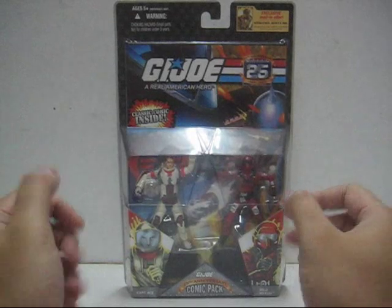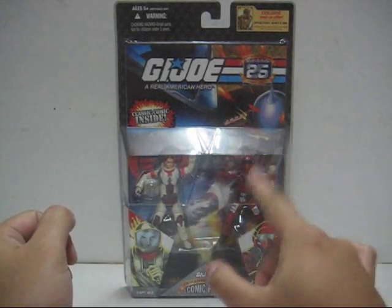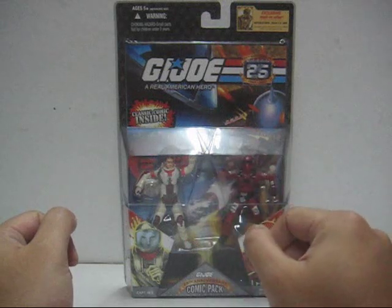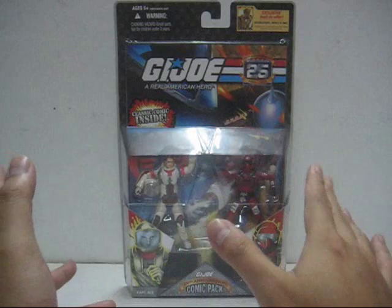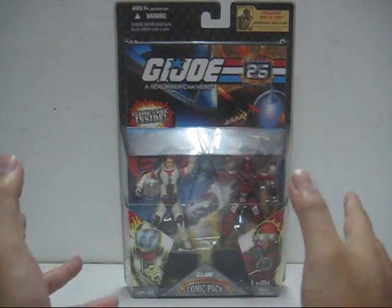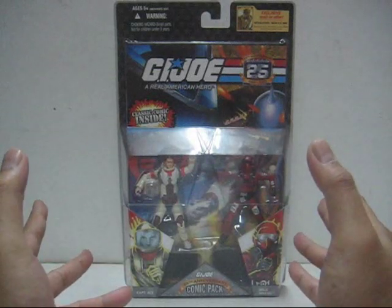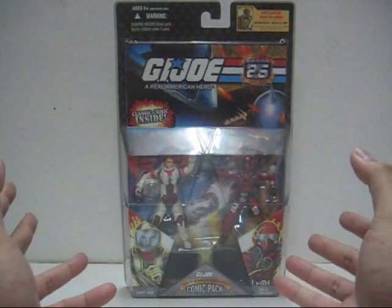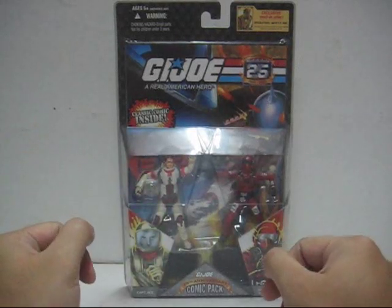I really wanted Wild Weasel and Captain Ace — these are two figures I don't have in my G.I. Joe collection. I really wanted to get Wild Weasel in the Target exclusive Cobra Rattler with the Wild Weasel figure, but on eBay they've priced it overwhelmingly expensive, so I can't afford those. But seeing the Comic Pack, at least I have something. I really love Wild Weasel's character and Captain Ace as well.